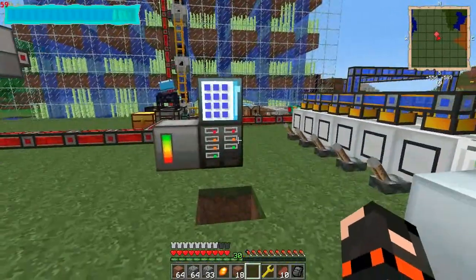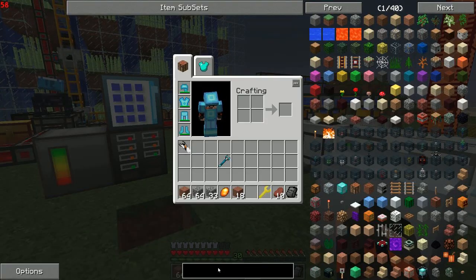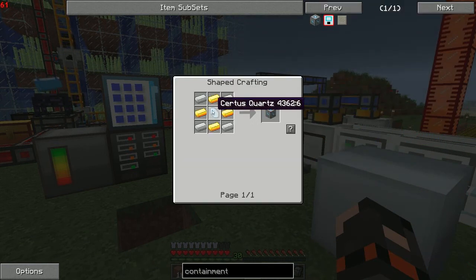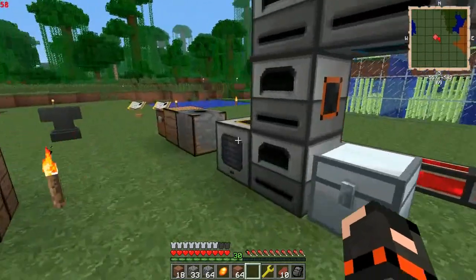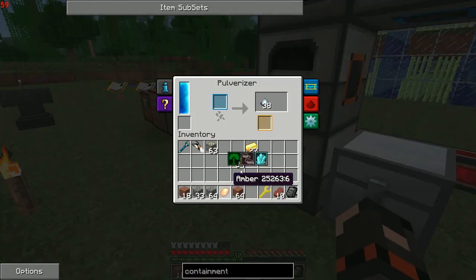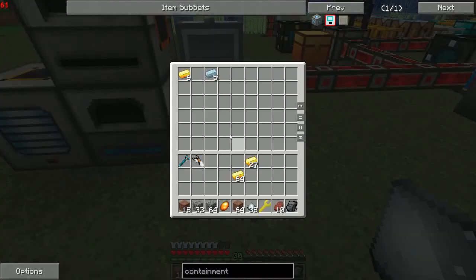So we've got a 4x8, and we need to make some containment units — those are the wall pieces. We need a good amount, so let's get some gold and iron. I don't have much gold, so I might smelt and pulverize some extra. Pulverize — don't waste it. This output goes straight in here. Got some gold in there, and some iron — 1,500. Holy crap.